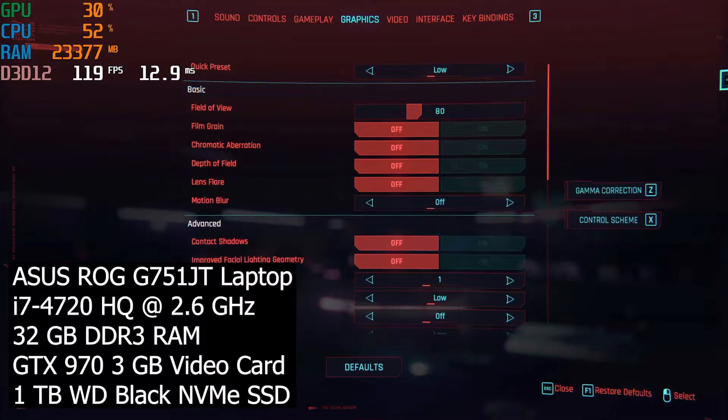With the release of version 1.06 of Cyberpunk 2077, I thought I'd do a quick video comparing version 1.05 to 1.06. We're doing this on an Asus ROG G751JT laptop with an i7-4720HQ at 2.6 gigahertz, 32 gigabytes of RAM, a GTX 970 3-gigabyte video card on a one terabyte Western Digital Black NVMe SSD.